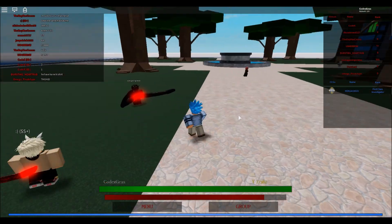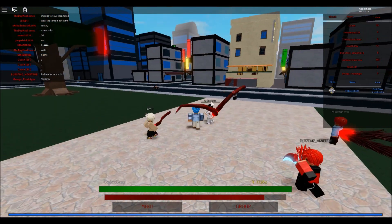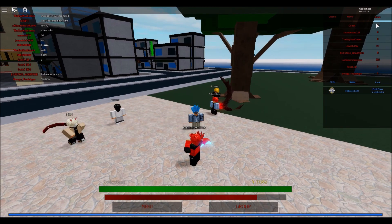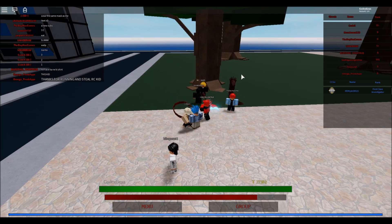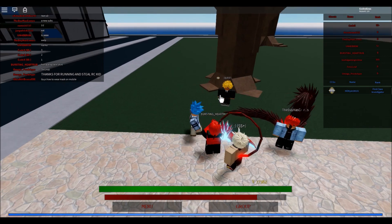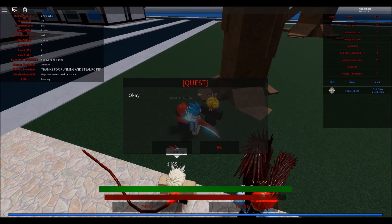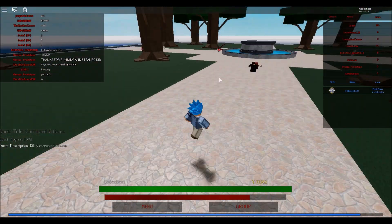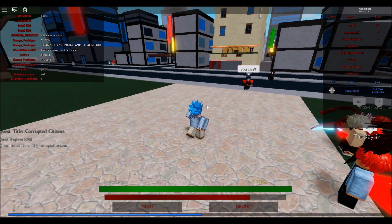So basically, when you are new to this game, you will spawn right here. To be able to choose a role like CCG or Ghoul, you need to reach level 10 first. To do a quest, click this guy right here, then kill some citizens — five of them — until you reach level 10.